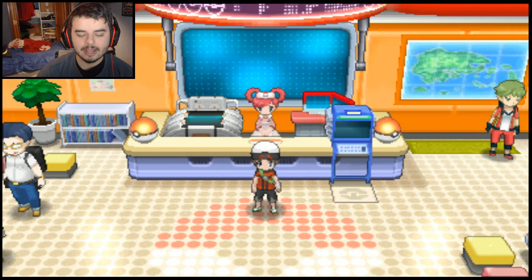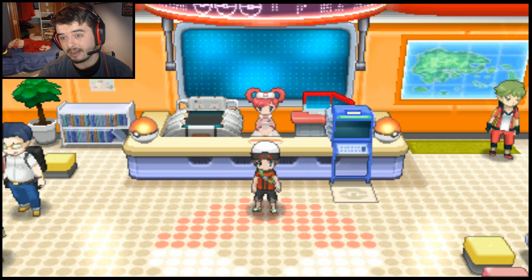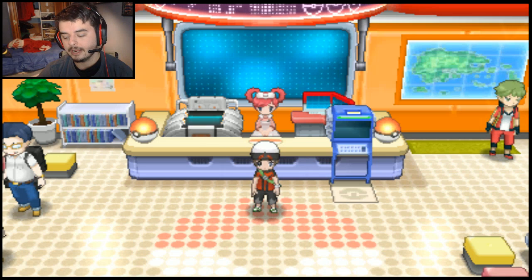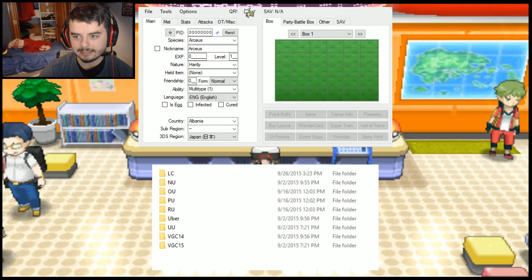What is going on guys, Jodar here bringing you a mini tutorial — more of a supplement to the PKHex tutorial I made a few weeks ago. A good buddy of mine by the name of Tabes, you've probably seen him on my stream, decided to pass me over a zip folder. I'll have my Dropbox link for you to download this folder. What it is, is a folder that contains a bunch of Smogon sets.